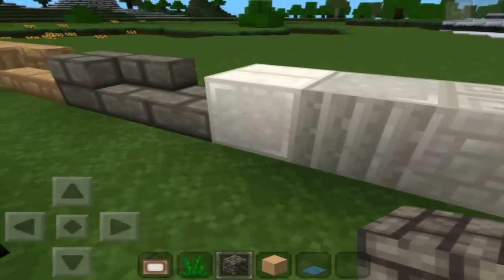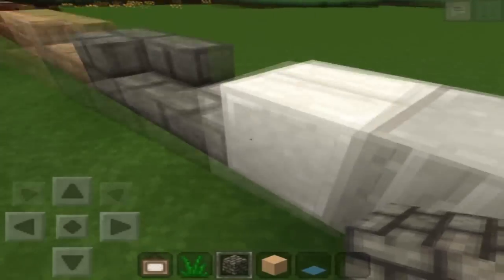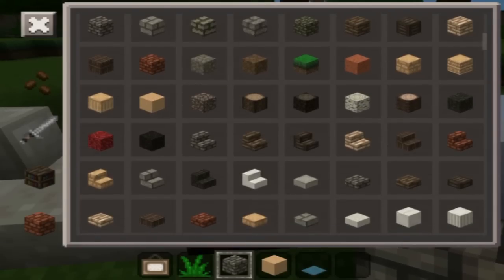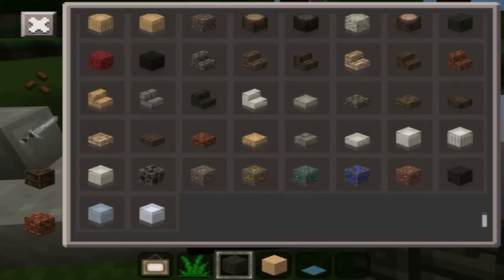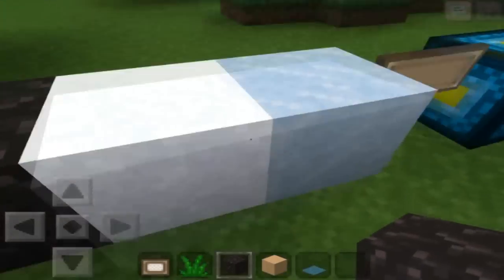Here are your quartz blocks, your pillar quartz, and the smooth quartz, and then the quartz stairs. And this is obsidian — I'm pretty positive. Is it nether brick? No. What did I put here? This has to be obsidian. Yes it is — I called it. So that is obsidian.